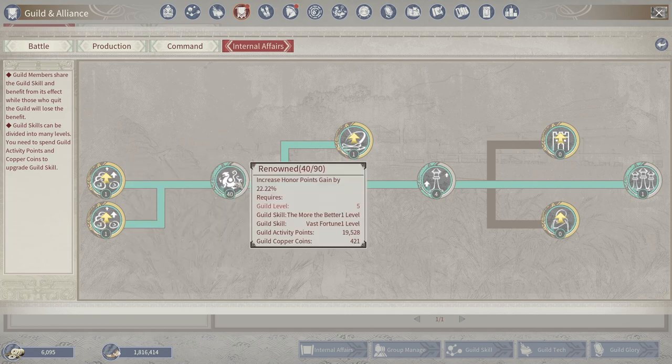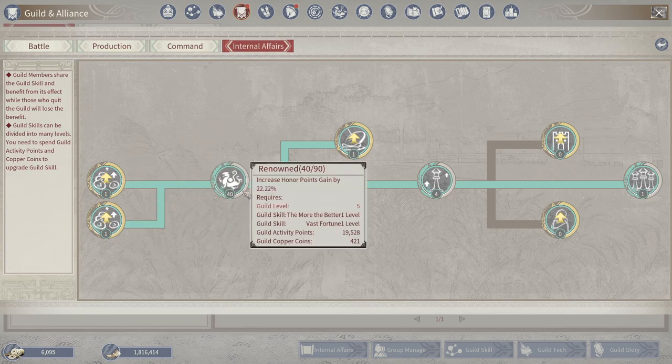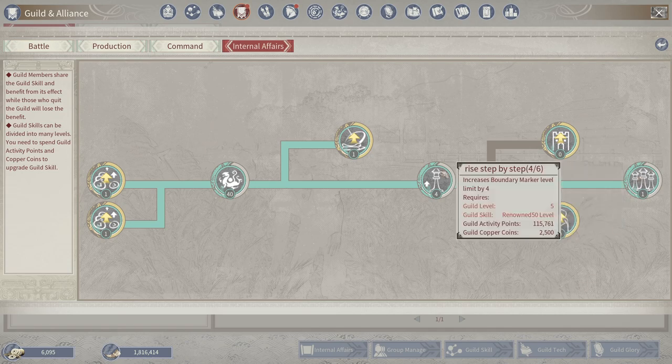For the second boundary marker: 'More the Better' has to be level one, 'Vast Fortune' has to be level one, and you need at least 40 renown. Remember all of this is going to cost copper and activity points, so it's going to take a while before you can build all this stuff — you might want to start on this before thinking about expanding territory or putting satellite bases out. Your 'Rise Step by Step' skill has to be level four, and then you can unlock 'Expand Territory,' which increases your boundary marker construction limit by one. You're only allowed two extra ones.